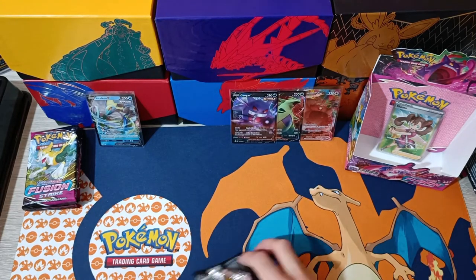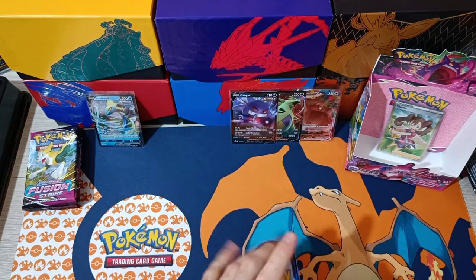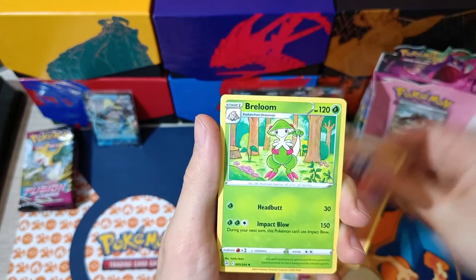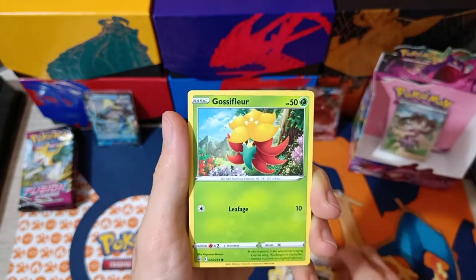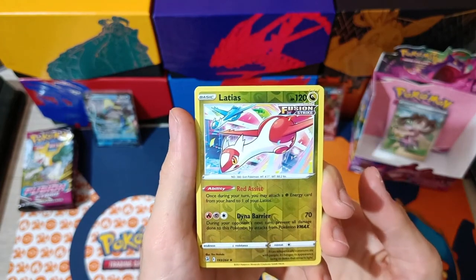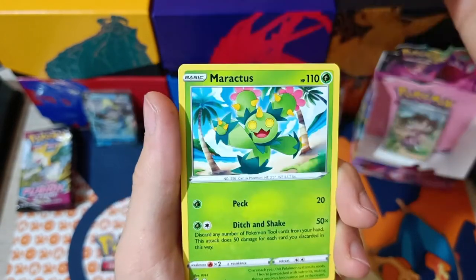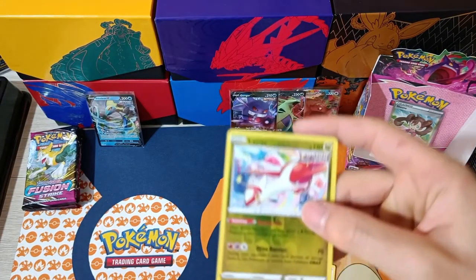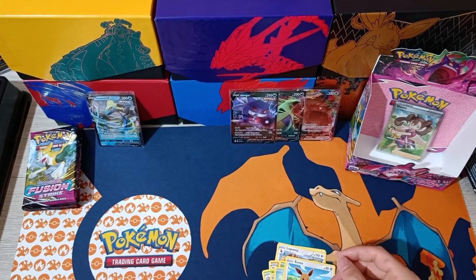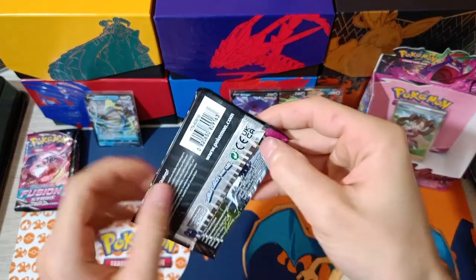Still no pulls from this side, just the Inteleon. Can we get a Secret Rare? Fighting Energy, Lopunny, Hariyama, Brionne, Tynemo, Galarian Elf, Gossifleur, Pansear, Eevee. Ooh, Reverse Latios — look at that! Latios Reverse Rare. And Maractus Non-Holographic. Alright, Fusion Strike Latios — hope I can get the Latios as well.